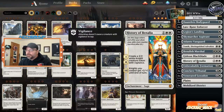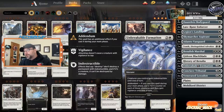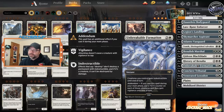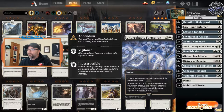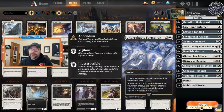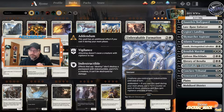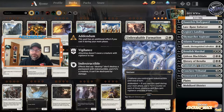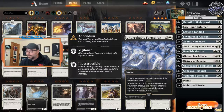History of Benalia — four of those, phenomenal in a mid-range shell. Unbreakable Formation — still running two of these. It's a good catch-all: good against aggro, good against control. It's mainly the counterspell against control decks. So we don't need Dovin's Veto because we're casting Unbreakable Formation half the time, which vetoes their spell anyway.